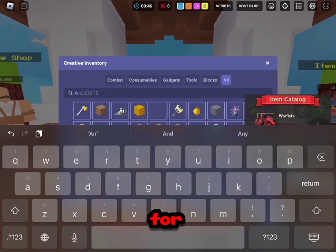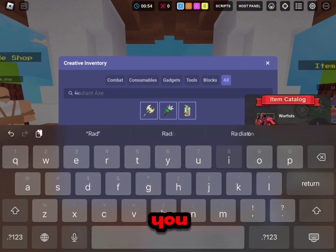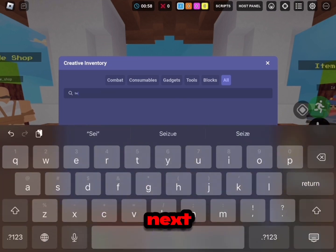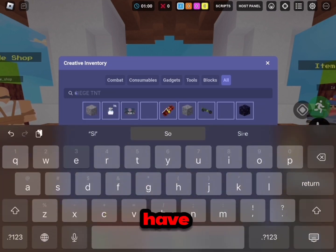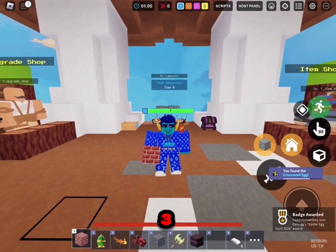Make sure you have those four items. For your fifth one you want to basically have andesite — not polished, just regular. For your next one you want to have a radiant axe, and for your next one you want to basically have siege TNT.